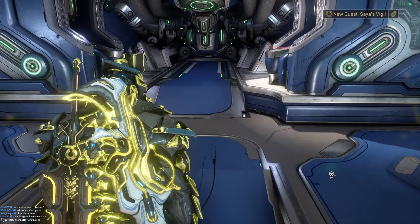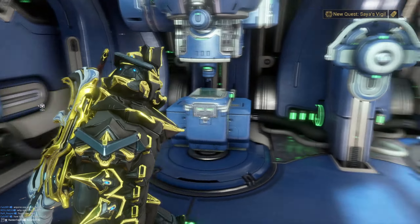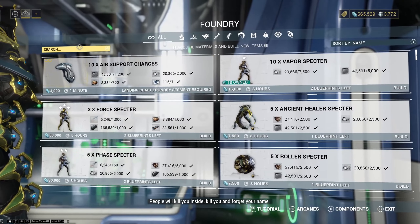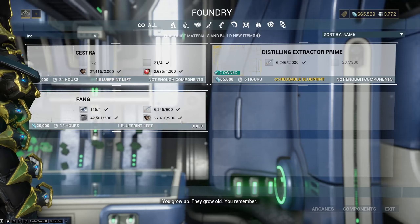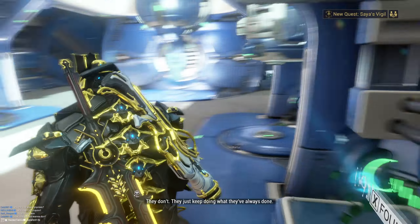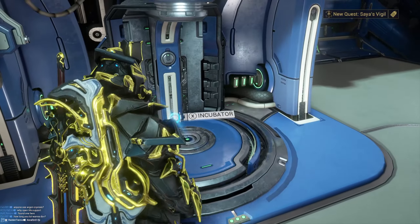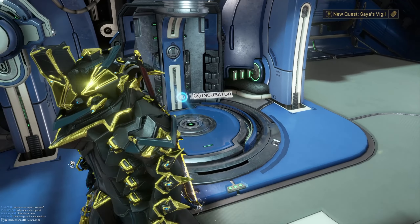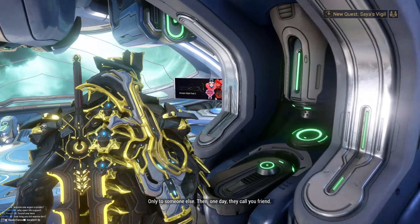Now that you've got your argon crystal and all your other materials, head over to your foundry and type in 'incubator' to find the blueprint. I don't have it crafted yet, but once you do it'll probably take 12 to 24 hours to build. Then head over to the incubator.